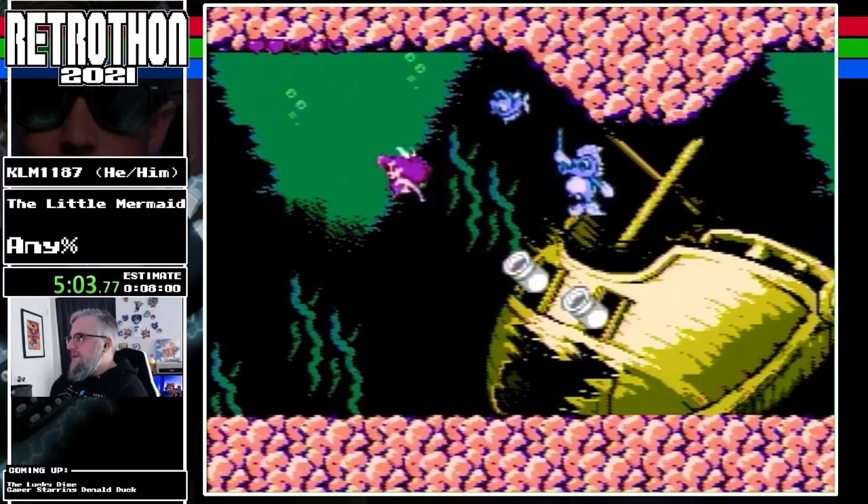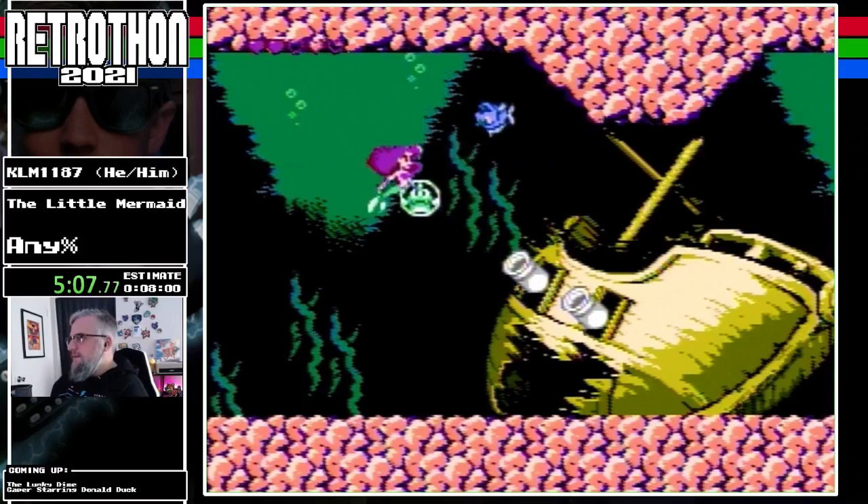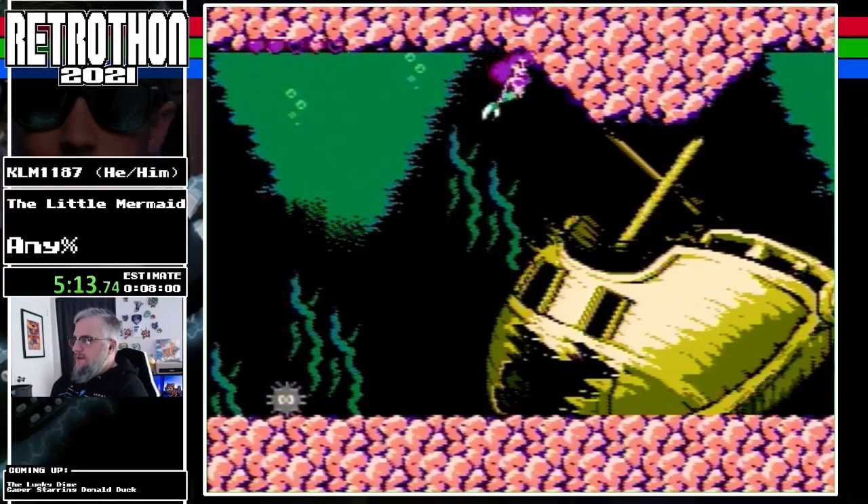Alright, this is the seahorse boss — it can either shoot fish or urchins. We want fish. Okay, that's good. We need one more fish to finish the fight, and we got it — there it is! Man, we are getting some good luck here today. This is amazing.